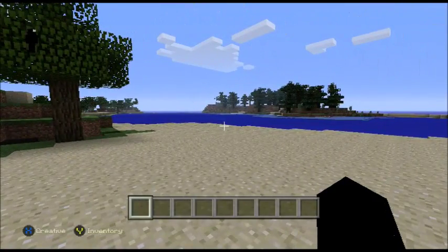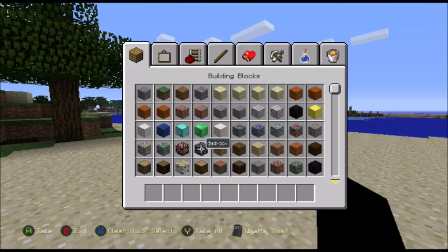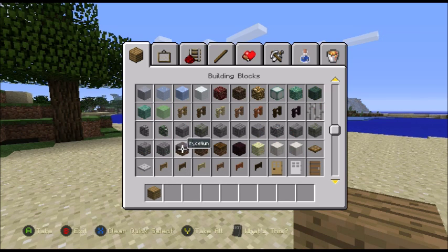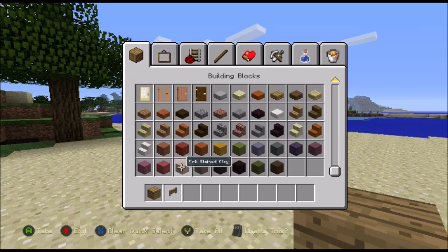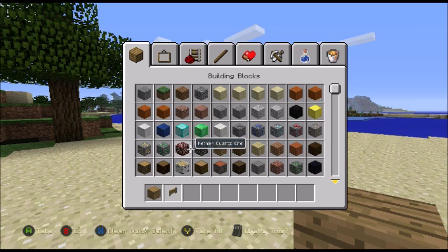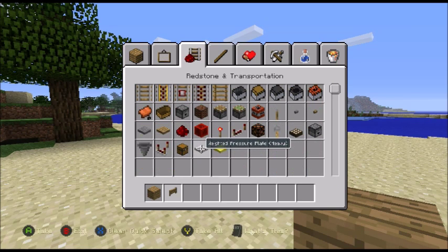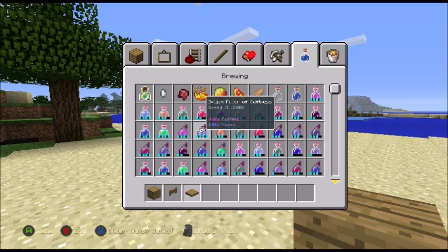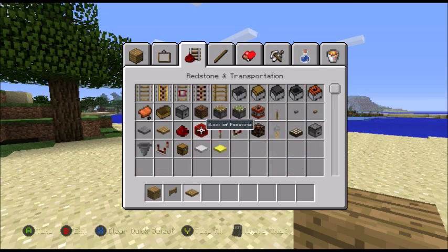It's really compact and you don't need many blocks. All you need is any block of your choice - I'll just use plain blocks - any type of fence, any type of pressure plate, and torches to light it up so nothing else spawns in here.